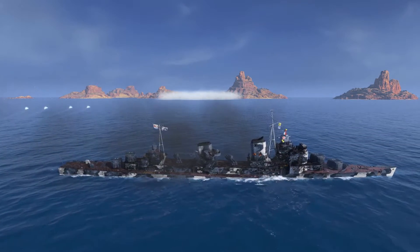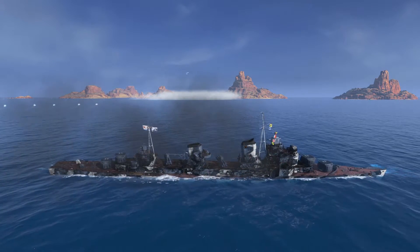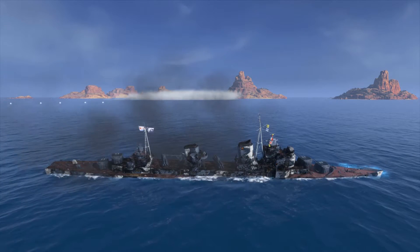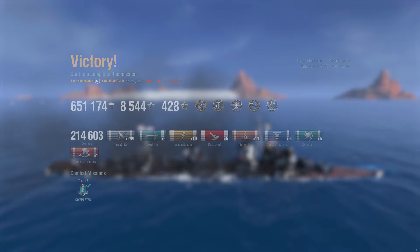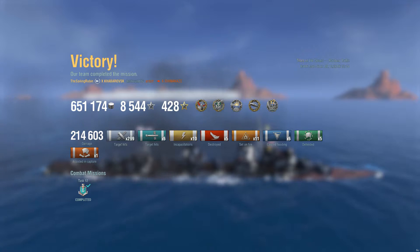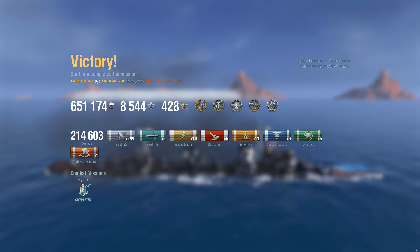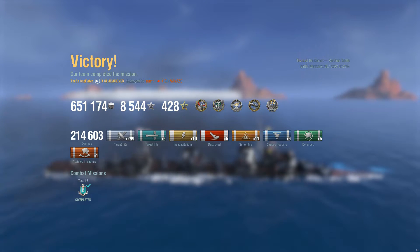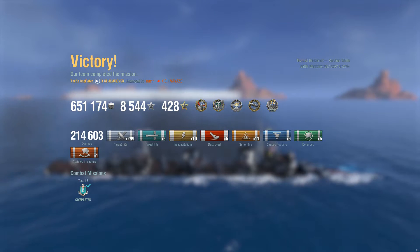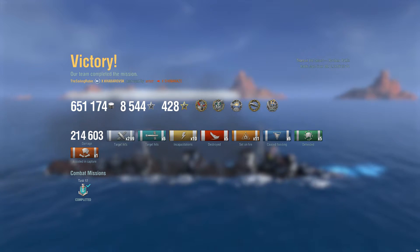It's all right — we learn from our mistakes and I did good; it was time for me to go. A few moments later, after our team managed to defend B cap, we secured a victory by points: 210,000 points of damage dealt, 8,500 XP earned, and 600,000 credits gained. We achieved Confederate, Kraken Unleashed, Devastating Strike, High Caliber, and Double Strike.